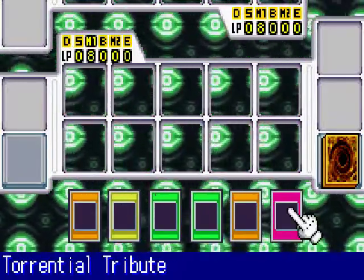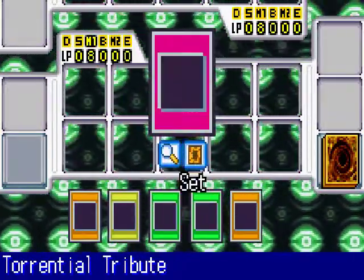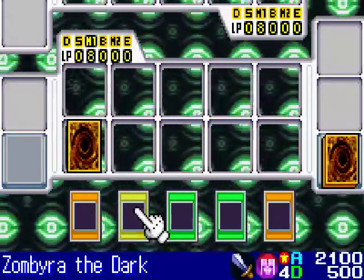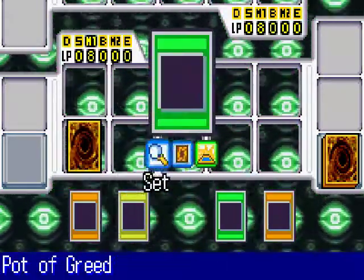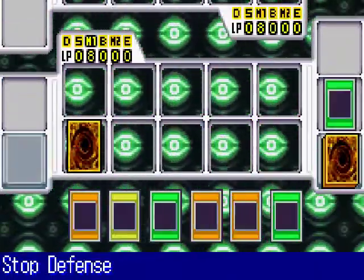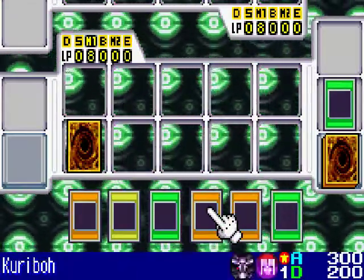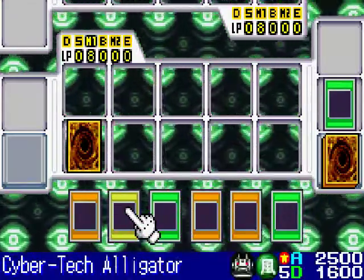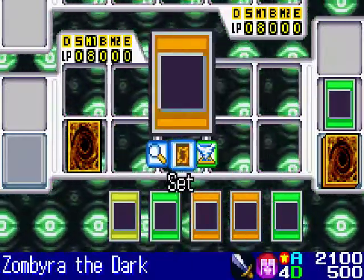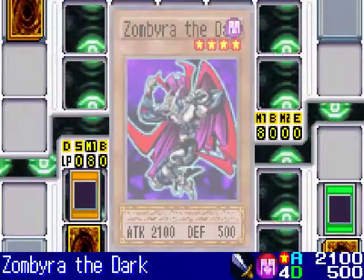So while I was dueling them offscreen, they presented a great challenge each and every duel. Each duel went down to the wire. So I activate my Pot of Greed, which allows me to draw two more cards from my deck. And next I shall summon my Zumbra the Dark in face-up attack mode.